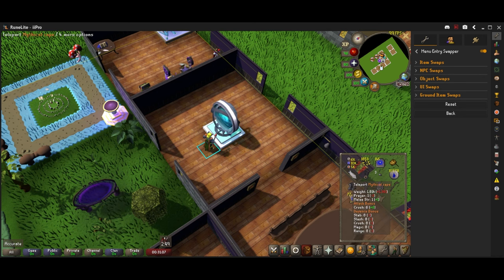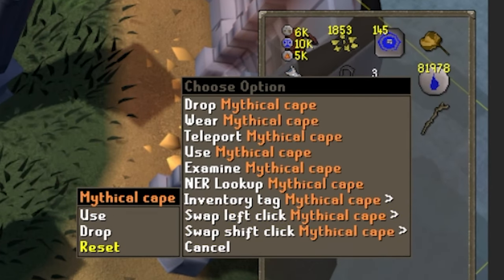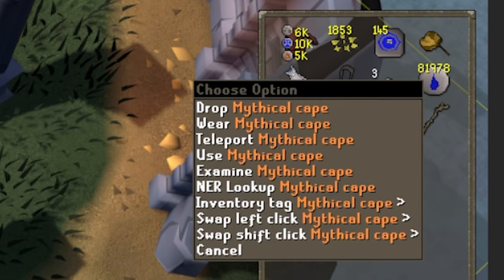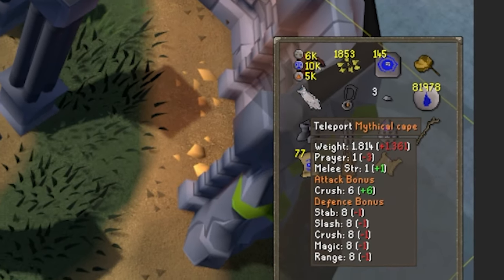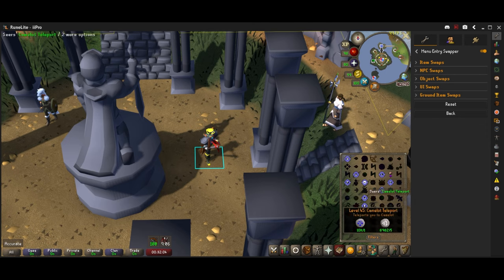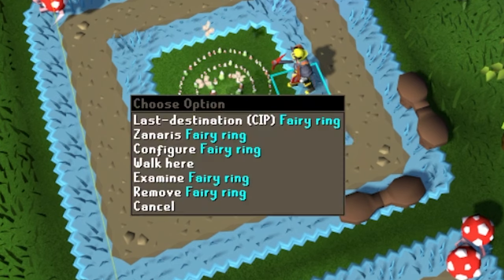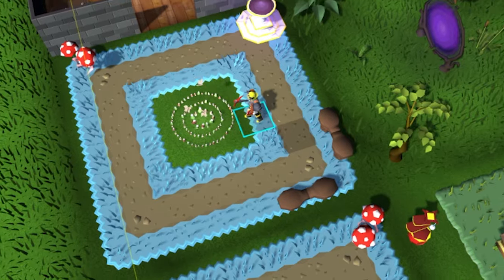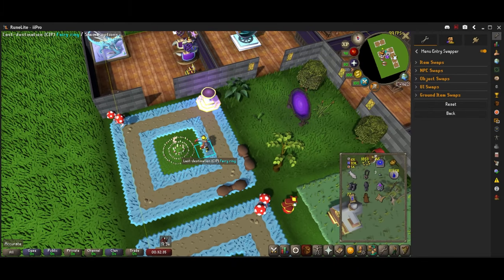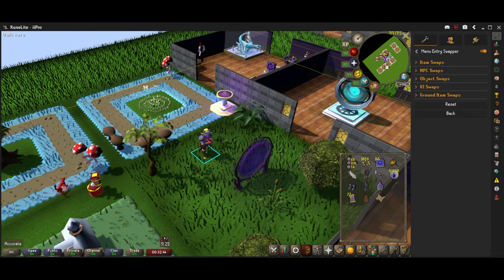With the Mythical Cape, if I click it I teleport immediately because I switched it — Shift-click and Reset to change it back to Wear, or Shift-click and select Teleport to make it a one-click teleport. One of my favorite uses is the Fairy Ring: I changed it to Last Destination, so if I'm fishing Karambwans all I do is click the Fairy Ring once and it teleports me there. You can do this with basically anything, even the fish barrel to one-click empty it into your bank.